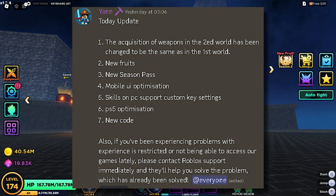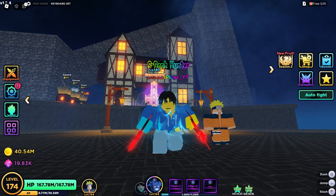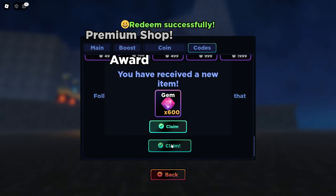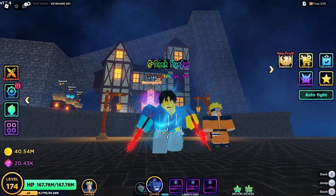There's also PlayStation 5 optimization, and there is a brand new code. The brand new code is 'new fruit' and that gives you 600 gems which is super nice.